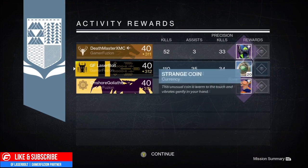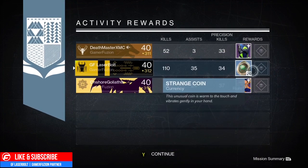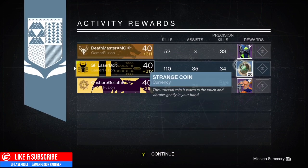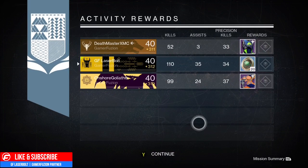And there you have it guys — we have 20 strange coins. Death got a chest piece and Onshore got a pulse rifle. So 20 strange coins is not that bad because I could technically buy an exotic from Xur if he brings something good, or I could use it to spend on Xur. So I mean, it's not that bad.